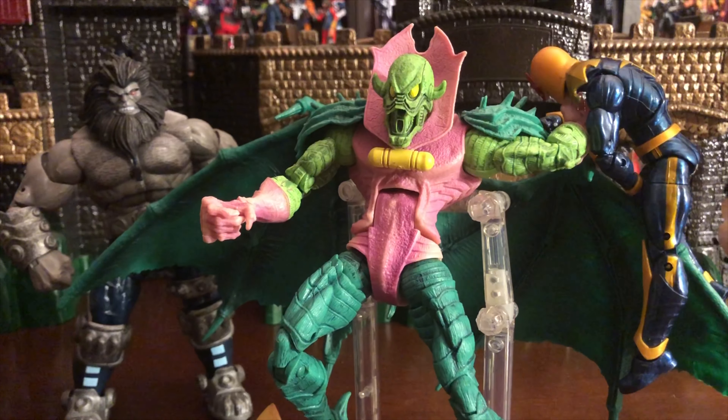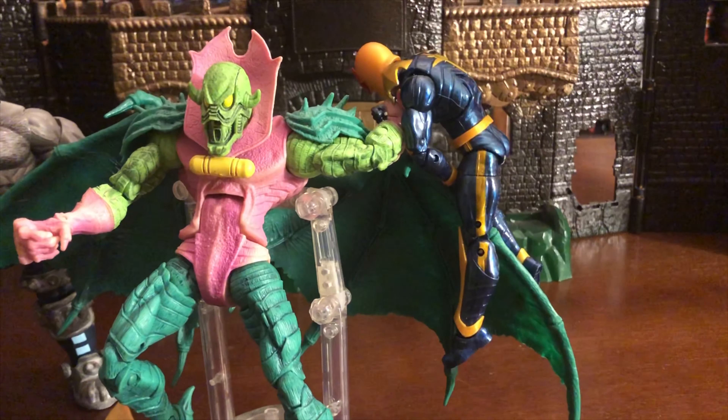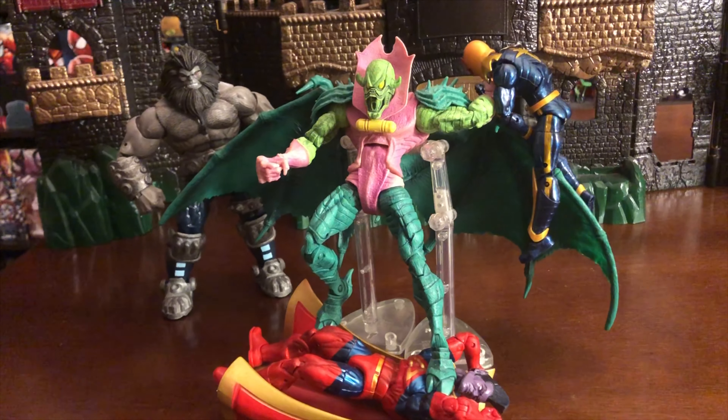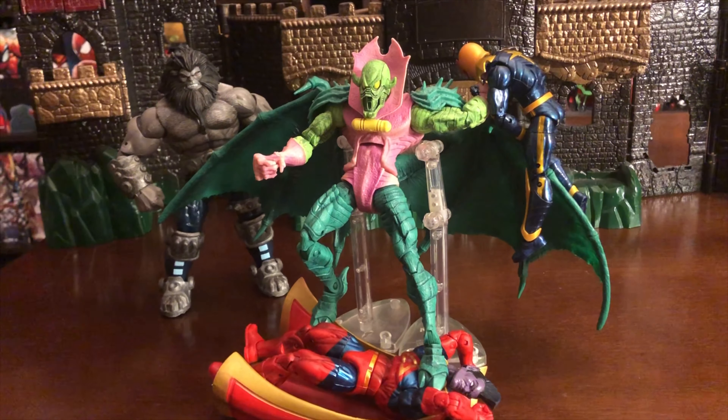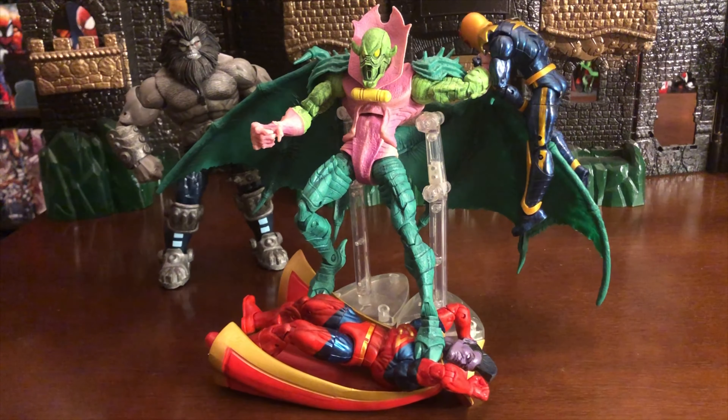Getting into this figure by Marvel Legends — this is a builder figure that came out by Hasbro, one of the first builder figures dropped by Hasbro, and it was done right. He looks amazing. In this small battle scene, you see Blastar in the background, Gladiator being defeated, and Nova from the Nova Corps. Annihilus has also fought the Hulk and The Thing from Fantastic Four, so the list goes on and on.